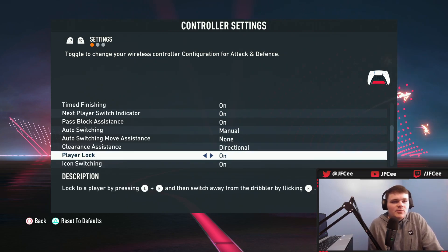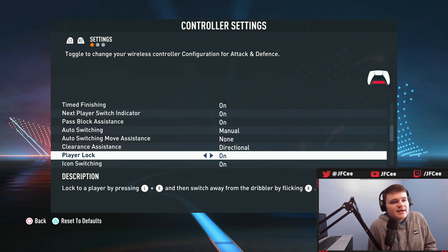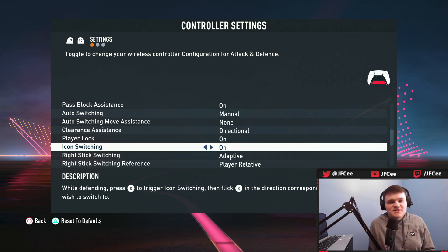Clearance assistance — directional or classic — doesn't really matter too much. Player lock you're going to want to have on. If you don't use player lock it's a little difficult to learn, but basically you press L3 and R3 at the same time and use your right stick to flick to a player. I'd keep it on and try your best to learn it — I personally would recommend trying.